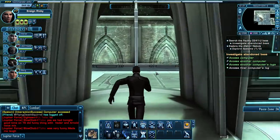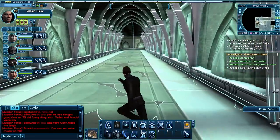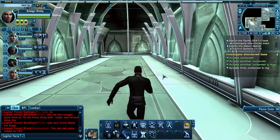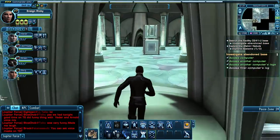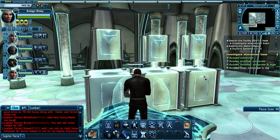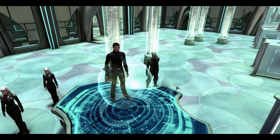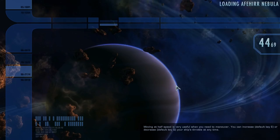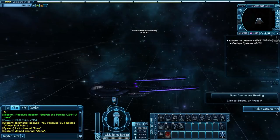This room did not have a computer, so we'll go to the next room. And here is the last computer console. Done. Beam up to the ship. And I noticed we did get diplomatic XP for doing that as well. So those little missions there give you some XP.